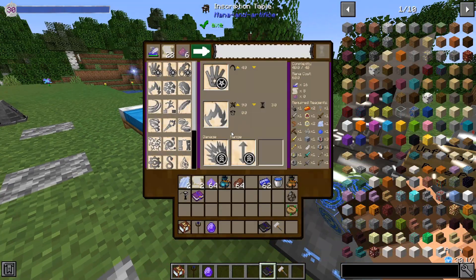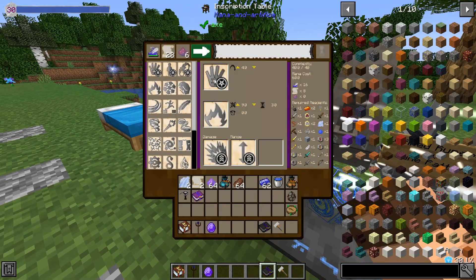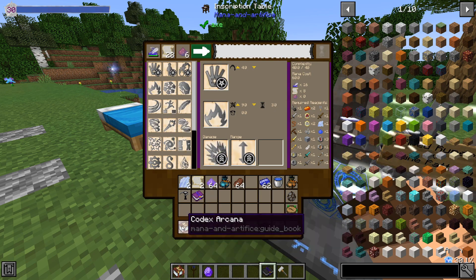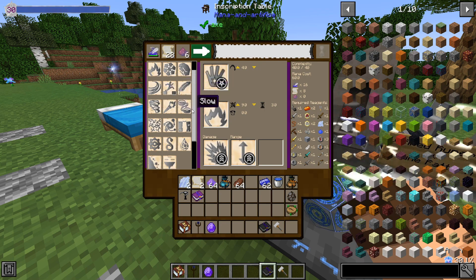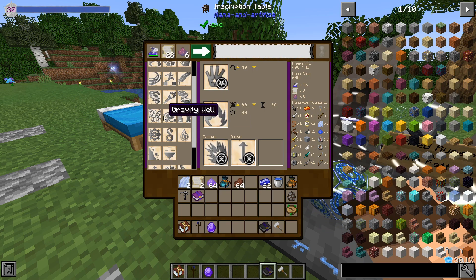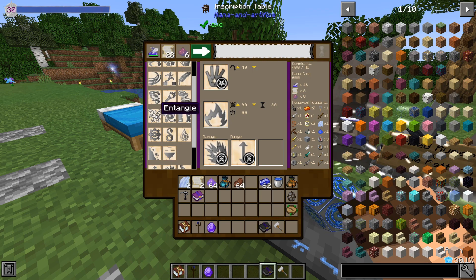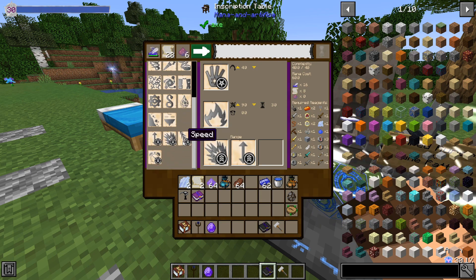You can actually customize spells somewhat in your inscription table. I have a Tier 2 spell that I'm currently making using fire. Why do we care about fire? Because now we can add in modifiers. There are several new items: leap makes you jump farther, slow slows down enemies, Transitory Tile makes fake blocks in the world, Gravity Well makes you or your target fall quickly, Entangle roots a target in place, Activate triggers redstone, and Poison poisons the target.